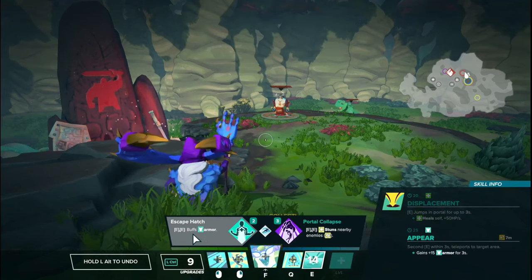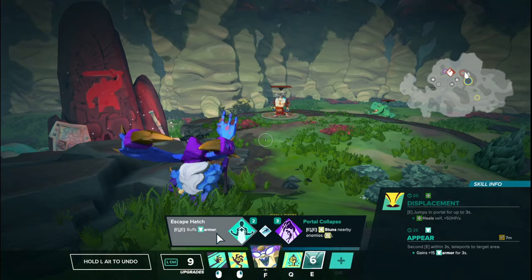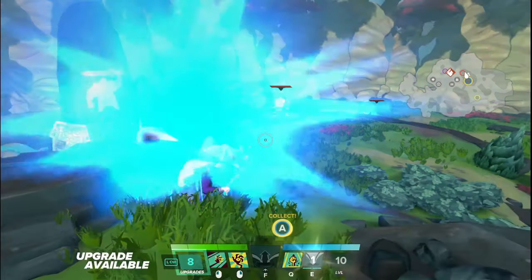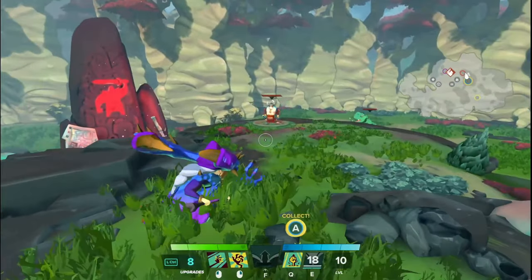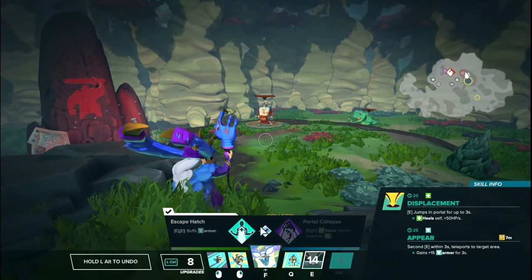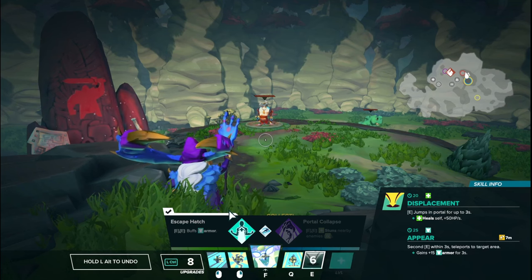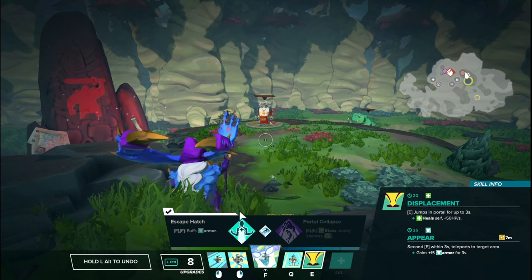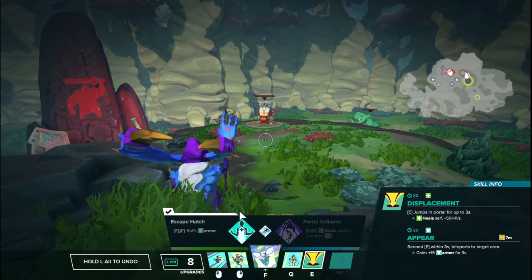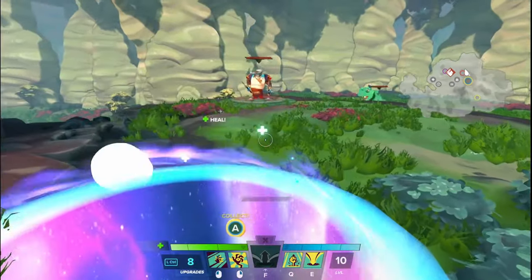Tier 2 on the left side here is called Escape Hatch. When you exit the portal by reappearing, you gain 15 armor for 3 seconds. This only gives you the armor if you reappear — it does not give you armor on getting out of the portal normally. This is an okay upgrade. I don't think there's really any reason to prioritize this. It is just a nice little buffer of 15 armor — it basically doubles your armor because Griselma has 15 armor anyway. Since it is full armor, it would also increase your back armor by 15, which can really help if you're running away and your back is exposed.